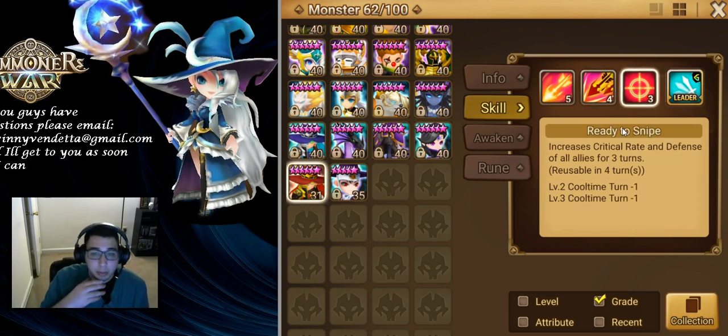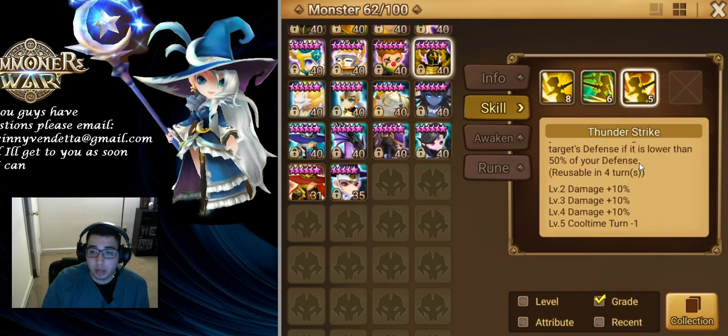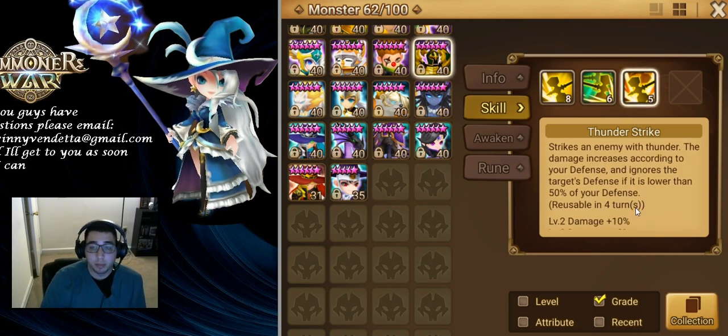His third skill is a buff — it increases the critical rate and defense of all allies for three turns, and it's on a four-turn cooldown. It's a really good buff, but not many monsters need the crit rate and defense buff except for monsters like Copper, who are defense attack-based monsters where their damage goes up as their defense goes up. Copper's third skill also has the potential to ignore defense if his defense is 50% higher than the enemy's.